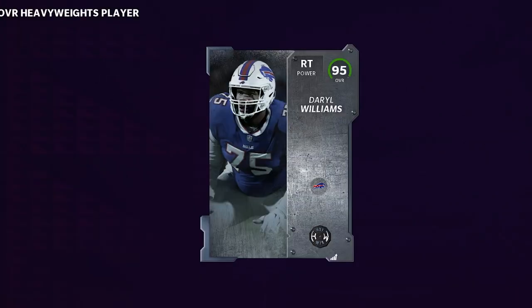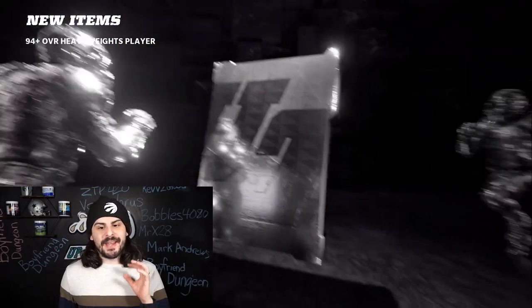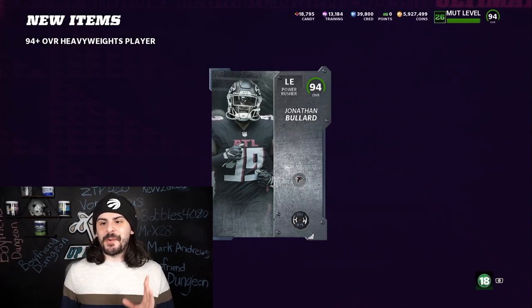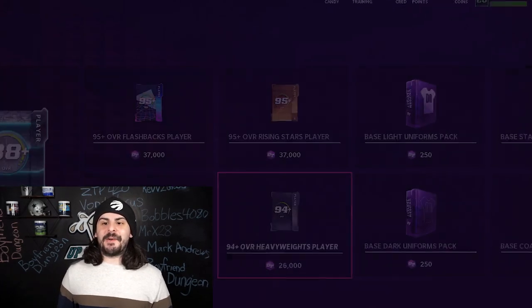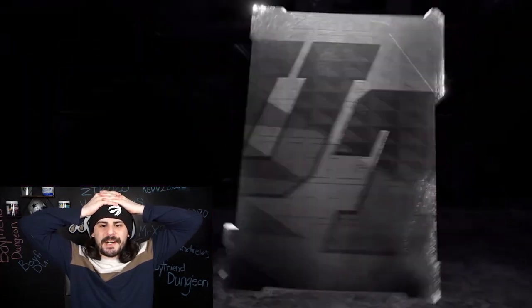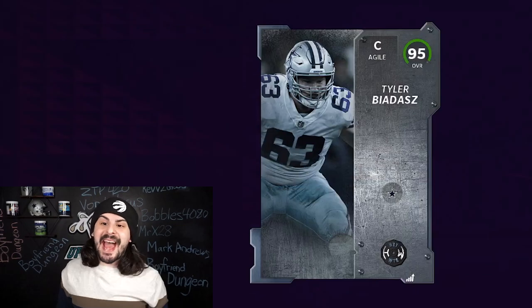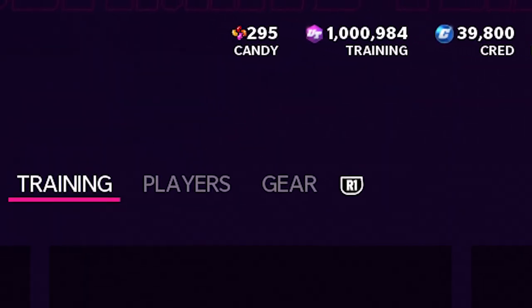We hit Daryl Williams at right tackle — that's huge. We're just missing a right guard now. Going to open this heavyweight again, we need Leatherwood — he would be perfect. Not going to be who we need. Could we clutch it out and grab Leatherwood to finish up the team? It's going to be a center, Tyler Beazdas. This team cost us 1 million training, or about 3 million coins.